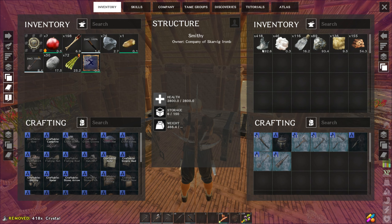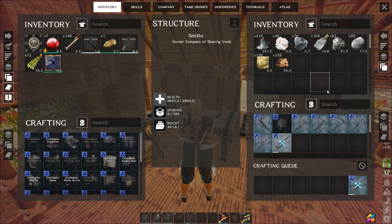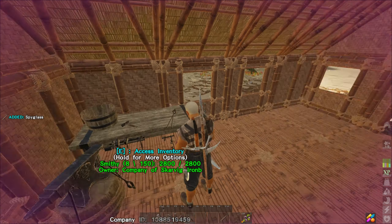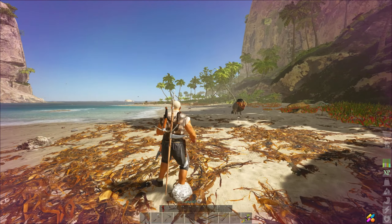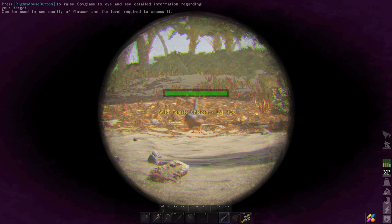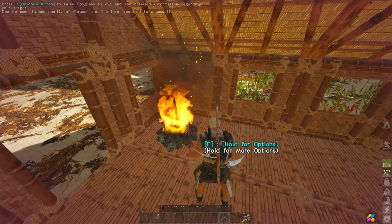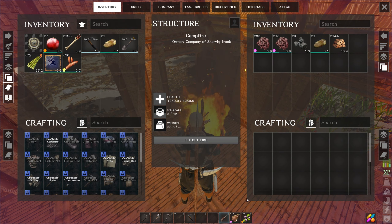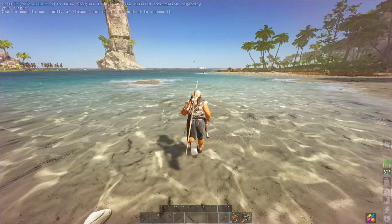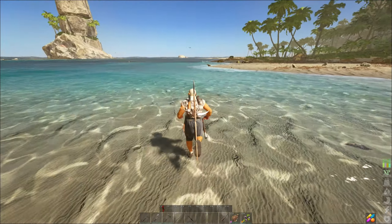Why did I go to all that trouble to get the crystal? I want to get the spyglass - that's the main thing, it's a very useful item. The reason the spyglass is useful is you can basically spy out different types of creatures at a distance - for example, a level 13 chicken over there. Especially when you're doing taming, it will even identify levels of enemy ships like the Ships of the Damned. So it's quite useful to have one right from the start.